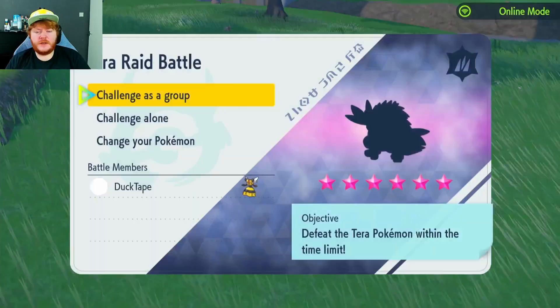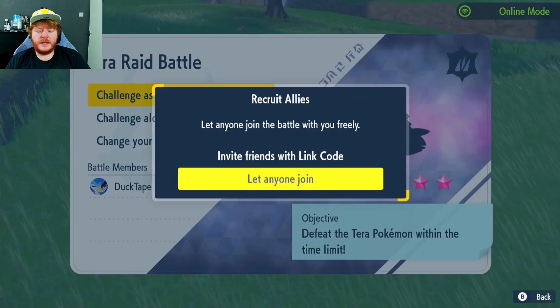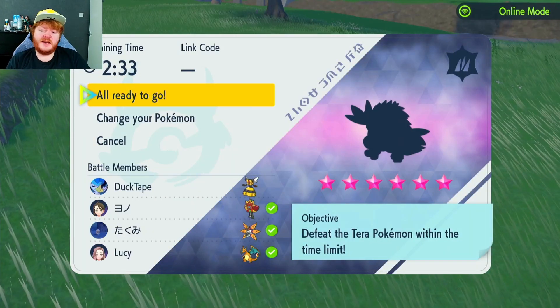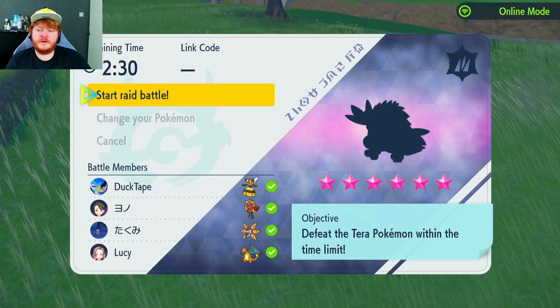So we're going to get straight into a raid. We're going to do it as a challenge as a group and just let anyone join. It's going to be a 6-star Grass-type Shiftry. I'll be back when we have a full lobby. So we have a Charizard, an Iron Moth and an Ogerpon — let's ready up and start the raid.